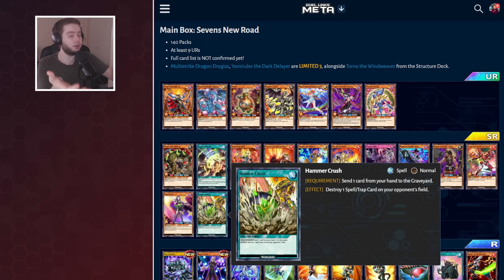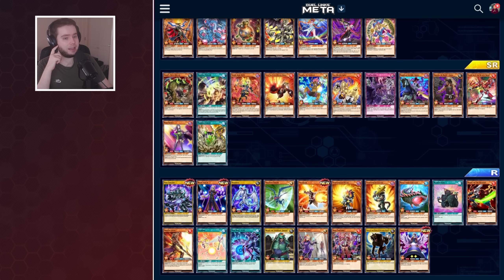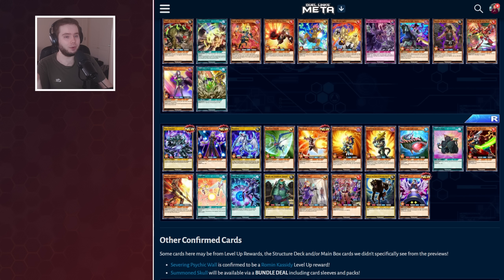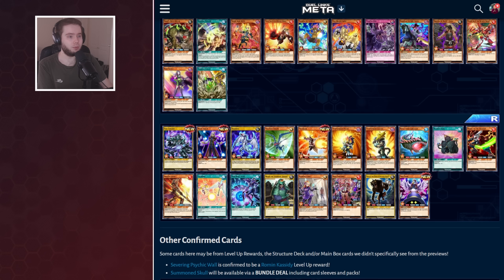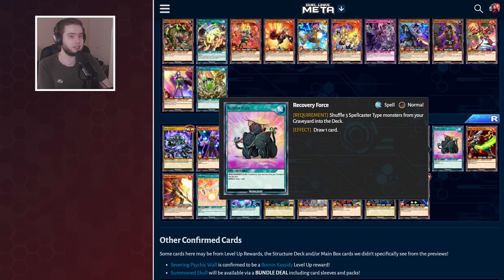There is a skill for it as well, which can be played by multiple characters I assume. But overall it's a fun-looking box. We are getting Mystic Dealer in here, and it's not Structure Deck locked, which is really cool. We're getting a Draw Spell for Spellcasters — it's not the best card in the world, but it is our only real form of recursion right now, so Spellcasters are getting some good stuff.